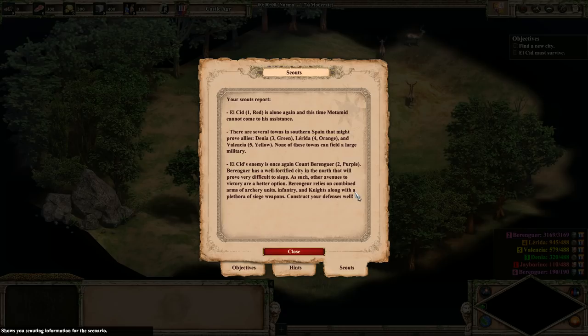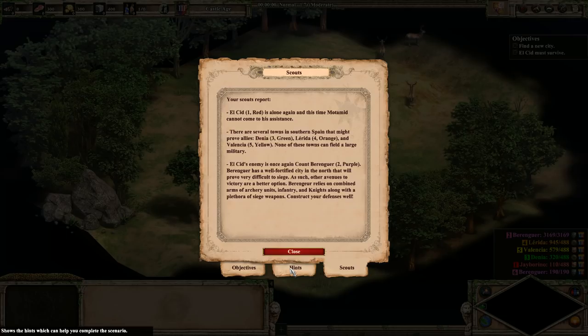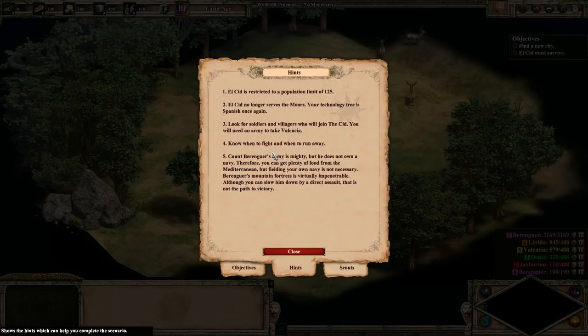El Cid is alone again, and this time our bro Matamid cannot come to my assistance. There are several towns in southern Spain that might prove allies: Dania, Larida, and Valencia. None of these towns can field a large military. El Cid's enemy is once again Count Berenguer. Berenguer has a well-fortified city in the north that will prove very difficult to siege, so other avenues to victory are a better option. Berenguer relies on a combined arms of archery units, infantry, and knights, along with a plethora of siege weapons. This sounds like it's going to eventually be a defense mission, because it very clearly says that sieging his town is not how you win.